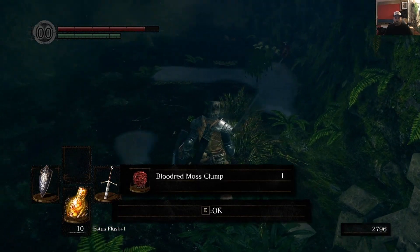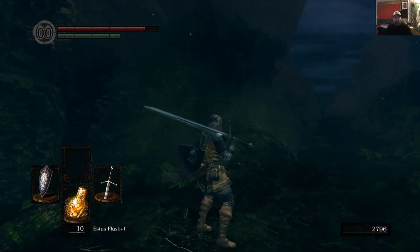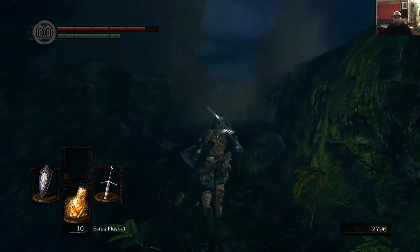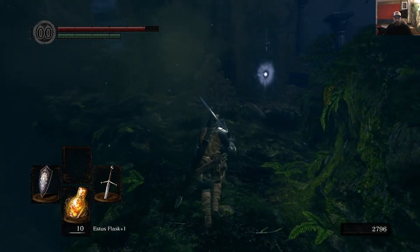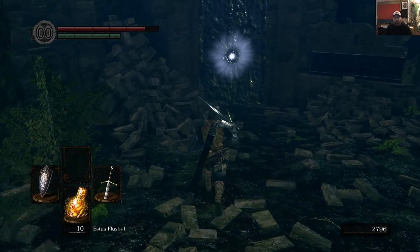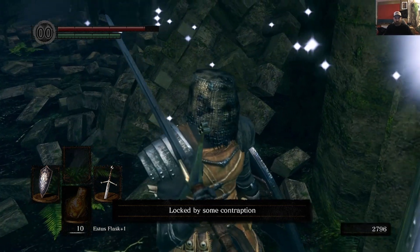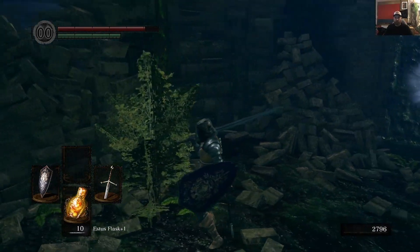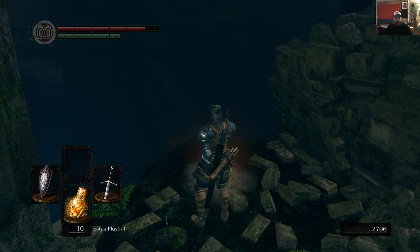What have we got? Blood red moss clump — that prevents bleeding, which isn't particularly useful for us. I'm going to follow my tactics: if I get lost, I'll look for enemies. I remember this area. And there is a secret door here which opens up a bonfire. We love bonfires. So first thing, I'm going to reverse my hollowing and make myself human. Let's take a couple of them. I'm going to kindle this bonfire as well, because we might come back to it.